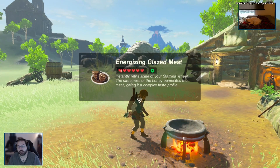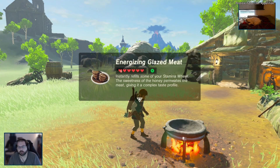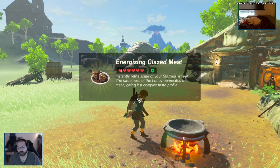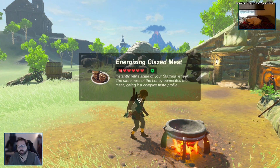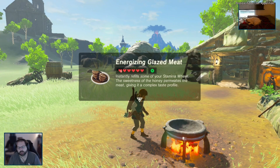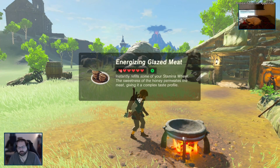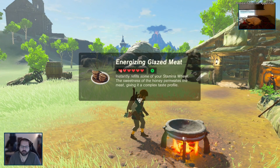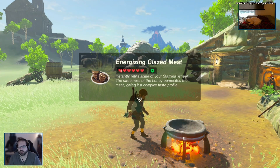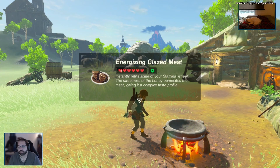Oh yeah, look at that - now we have a full green circle, which is a full stamina. And we have oh my god, so many hearts. It doesn't give me extra hearts, it just gives me back that many hearts. Which kinda sucks, cause if you just need stamina then you're losing a good meal. Instantly refill some of your stamina. The sweetness of the honey permeates the meat, giving it a complex taste profile.